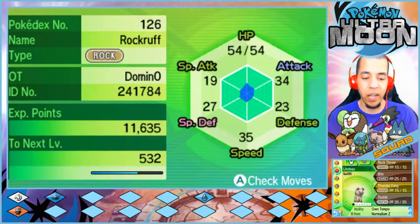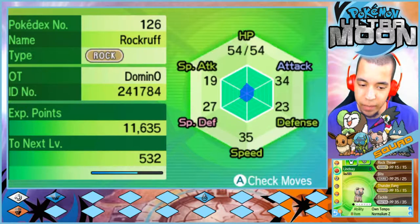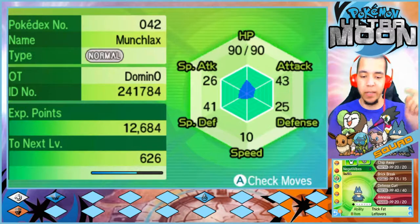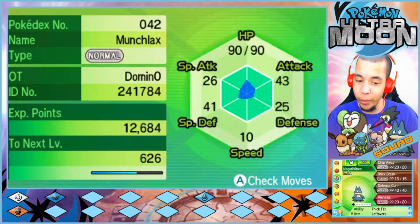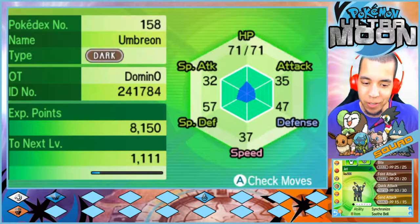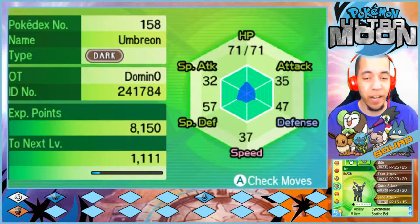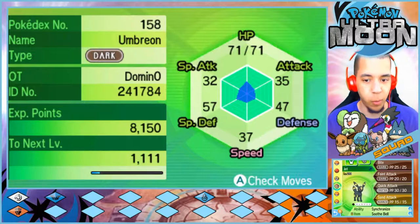Next up we have Lindsay, our level 22 special Rockruff with Rock Throw, Bite, Thunder Fang, and Tackle, holding the Normalium Z. Then we have Negative Vibes, our level 21 Munchlax — gonna destroy everybody, best mon on our team — with Chip Away, Brick Break, Defense Curl, and Amnesia, holding the Leftovers. Next up we have Jett, our level 20 Umbreon with Bite, Faint Attack, Quick Attack, and Sand Attack. We did evolve in between episodes — just carrying it around in a Luxury Ball with the Soothe Bell managed to get it to evolve, so I'm super happy about that.